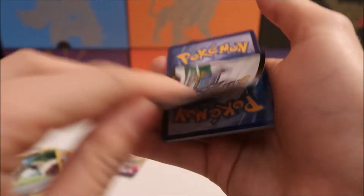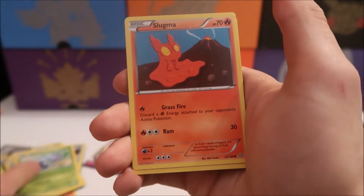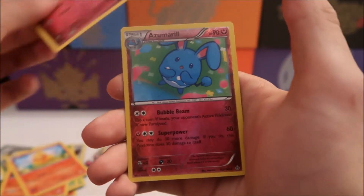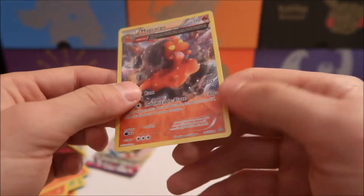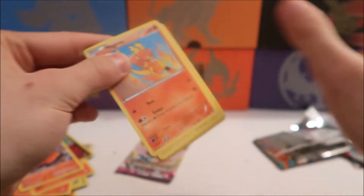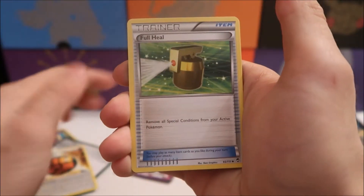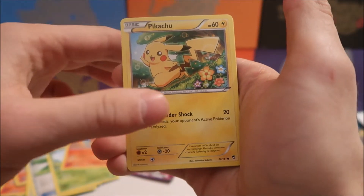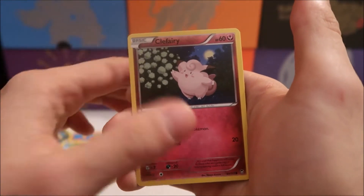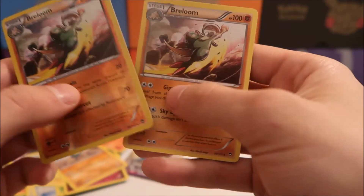I have the Kyogre Primal Clash box as well so I'll get that open very soon for you guys. I have a bunch of other products — I really like these four-pack boxes. I haven't opened very many tins. All right, I'll save Phantom Forces for last — I think it's the best. I have a lot more of these four-pack boxes for you guys. While that Pikachu is super adorable — we have Clefairy, Torchic, Pancham, a reverse holo Breloom, and a Breloom rare. How fitting!